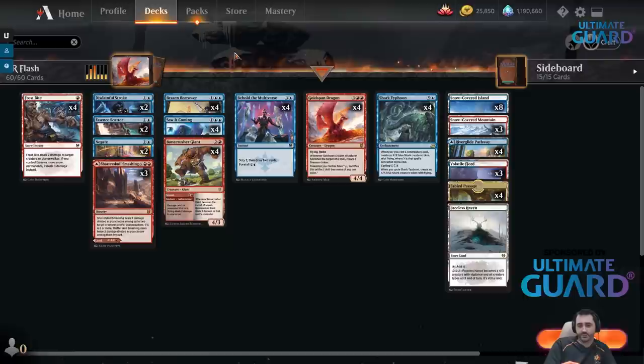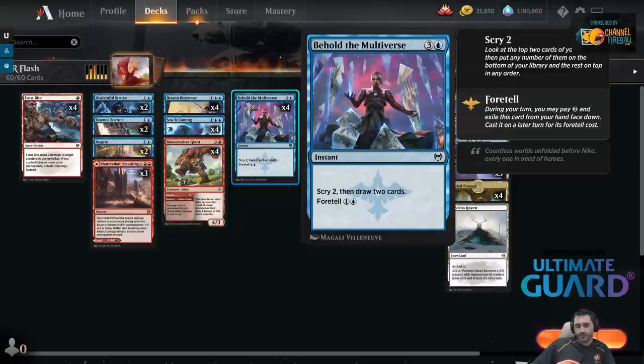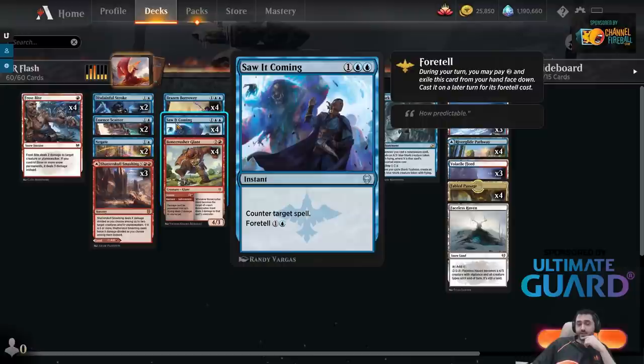The rest of the deck is card draw and interaction with your opponent. There's also a new mechanic from Kaldheim called Foretell — it lets you pay 2 mana and set aside a card into a Foretell zone, basically set it aside. It's sort of like a morph mechanic but for spells. You pay 2 mana any time, set it aside, and then for 1 and blue you can play it at instant speed — and since it's an instant, you draw 2 cards. 2 mana, draw 2, scry 2, it's a pretty solid deal. There's also a counterspell that uses the same mechanic.